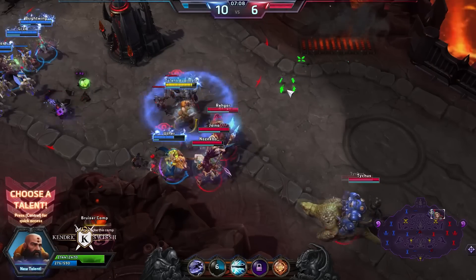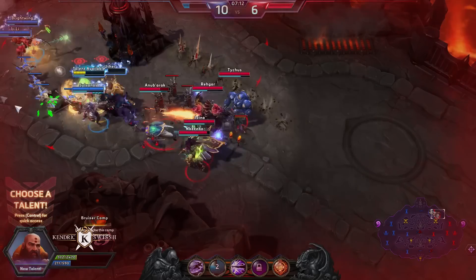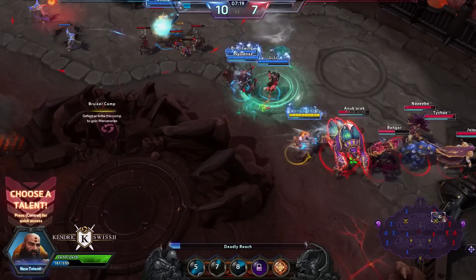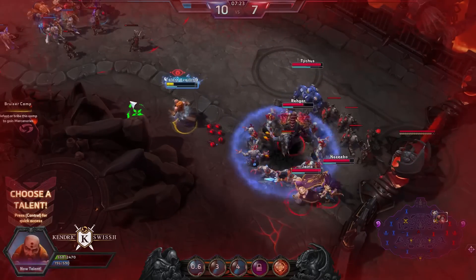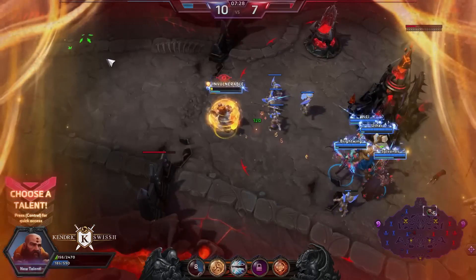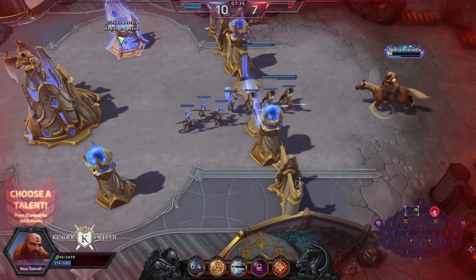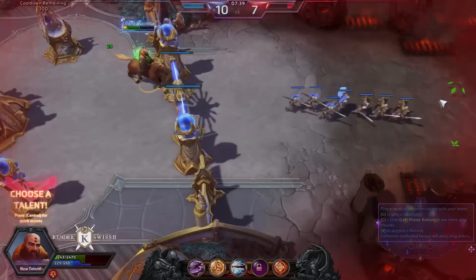We're going to activate Deadly Reach and dive in for a kill. We'll dive into safety and attack another hero once we're back with good health. Maybe we can kill the Anub'arak — though that's a little bit dangerous. That was a good save, and that's why Kharazim is pretty awesome: he's very mobile. You can use your dash to escape sticky situations or to chase people down.